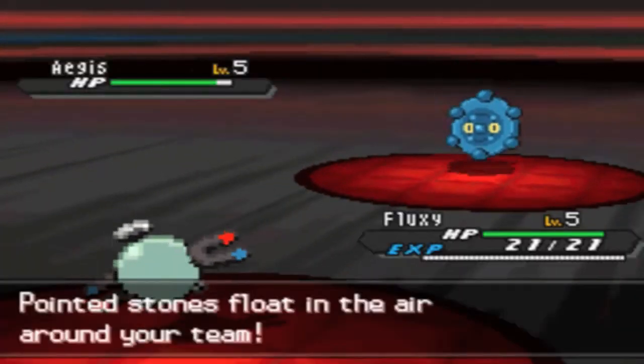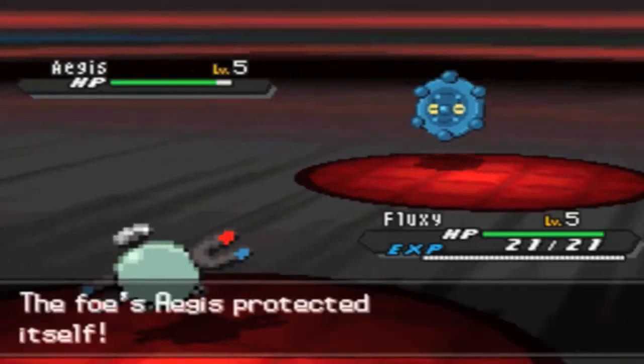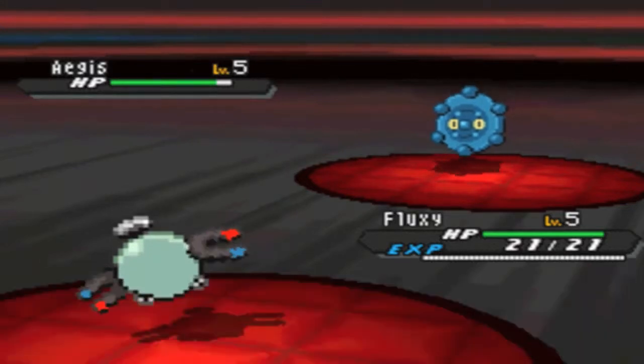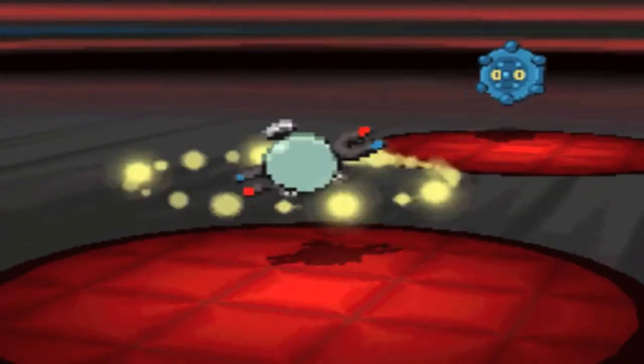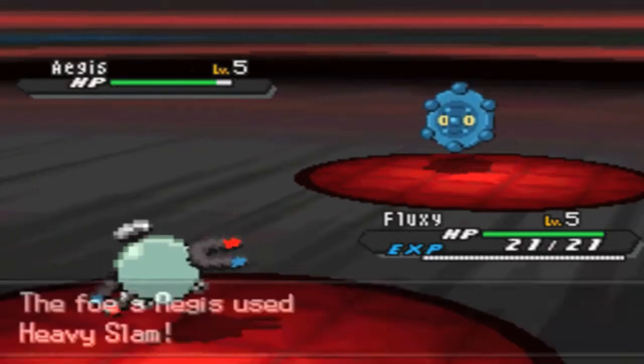He's actually just gonna get up his stealth rocks right here. I'm gonna go for the Hidden Power Fire. Basically, I carry this Magnemite just for Bronzor, because the rest of my team gets kind of walled pretty hard by it.